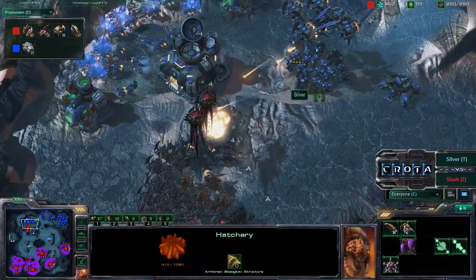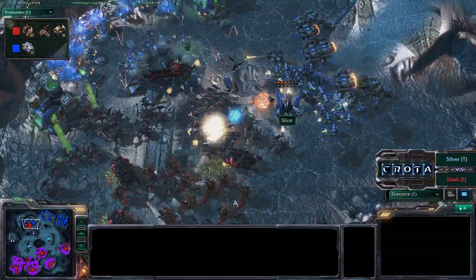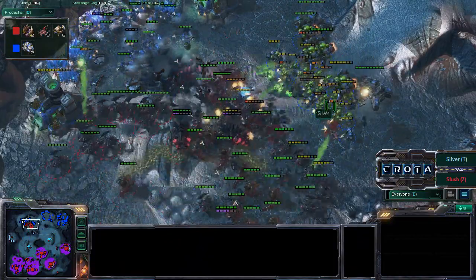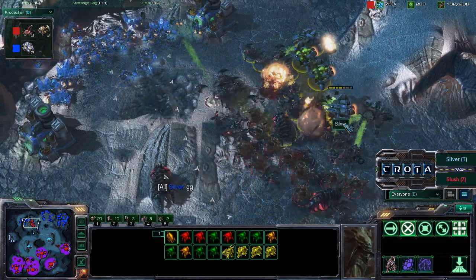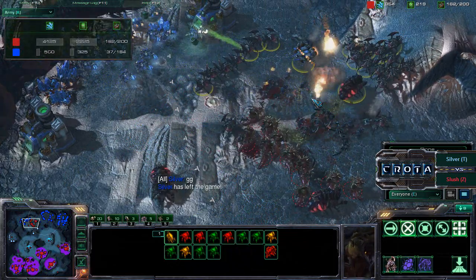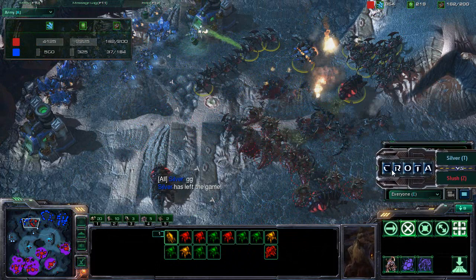Roaches and hydroliths continue to move out with one siege tank. Vikings moving in — down goes that orbital command. Now Silver will not be able to mine. In comes a fungal growth — marines unable to back off. Roaches and hydroliths simply move in and finish off the rest of this army. Silver says GG, and Slush takes this game after almost 30 minutes here on Zelnaga Caverns.